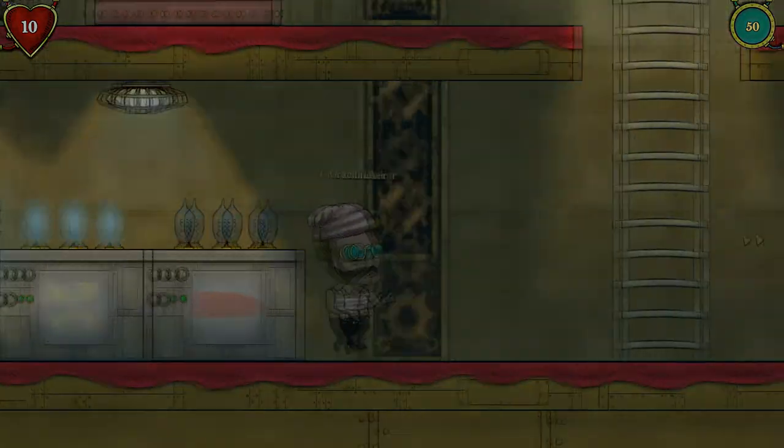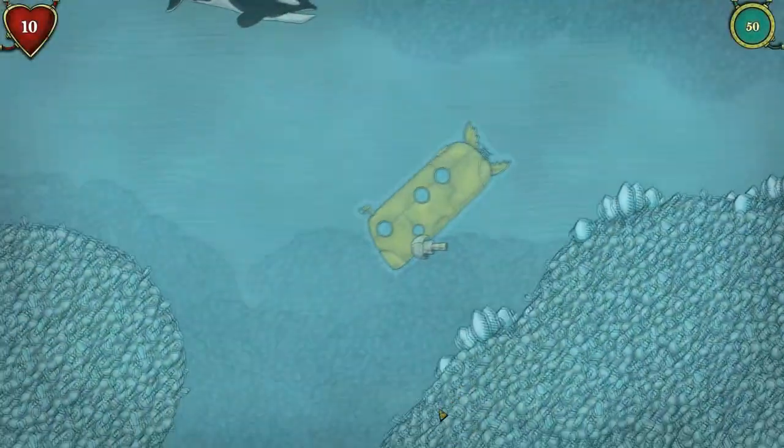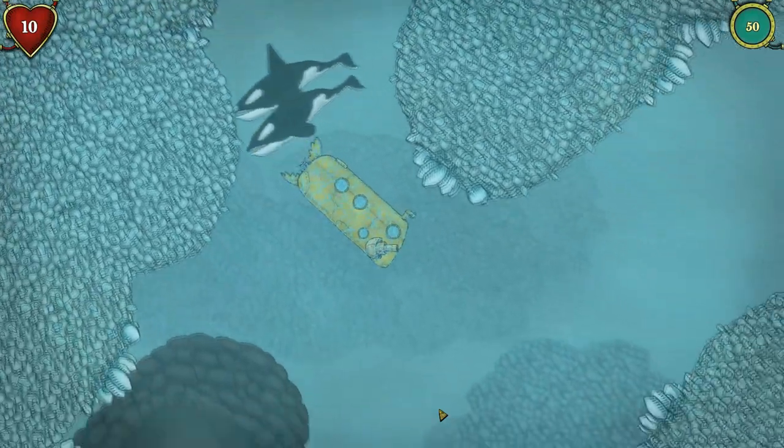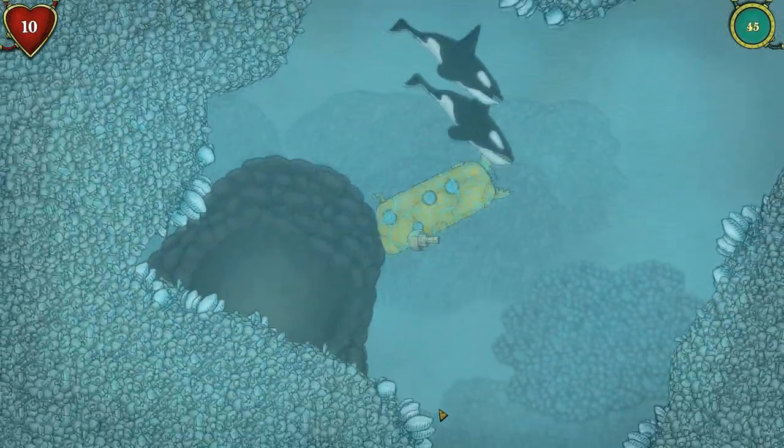You're not going to fight enemies, you're just going to exploit them. When you guys are dealing with sharks, the best way to deal with them is to go straight down and move back and forth, and if you can, get straight to a cave, because when you come back out, they'll be gone.